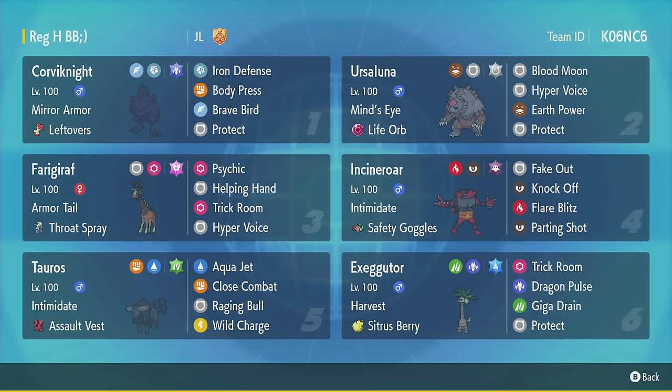What we've got here is an Alolan Exeggutor Trick Room team, also featuring a Body Press Iron Defense Corviknight and a Paldean Tauros Aqua Breed. We got some really cool Pokémon here, rounded out with Incineroar, Ferrigarath, and Ursaluna — because Ursaluna is like the best Trick Room sweeper in the game right now for Regulation H, and Exeggutor is a Trick Room setter, so they just have good synergy.